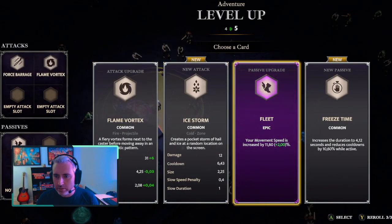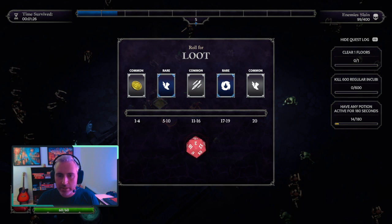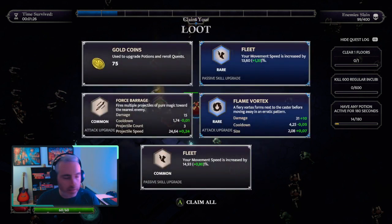Fleet — epic. That is great. Movement speed is really useful in this game because as you're going through the levels there's a lot of chests. All of the speed bonus that you can get helps you get from one point to the other, which in the end gives you more ability and power when you level up.